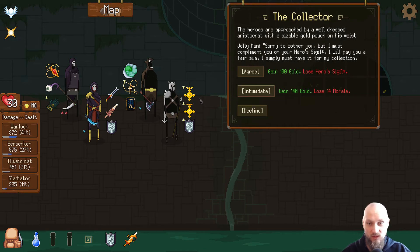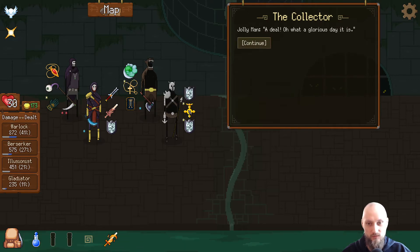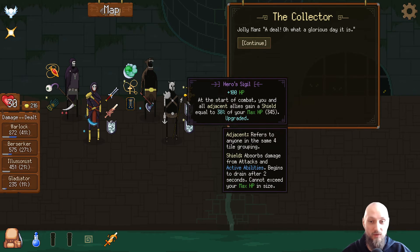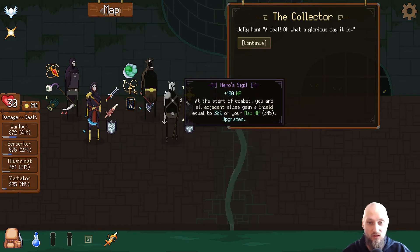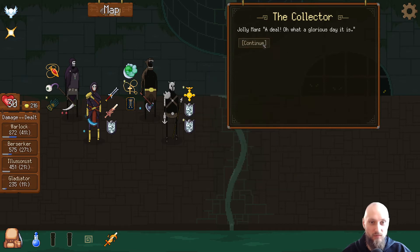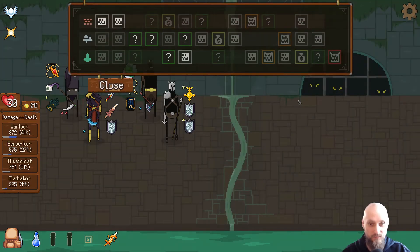Lose hero sigil — what is hero sigil? Oh we actually got two of them. Gain 100 gold, gain 140 gold — lose 14 morale. Is it worth 100 gold to lose that? I think it is. I mean it was an important item but 100 gold... yeah, I don't know — maybe that was a mistake but we're gonna go with it.